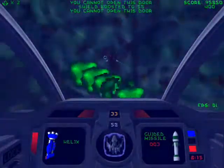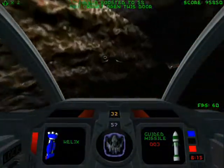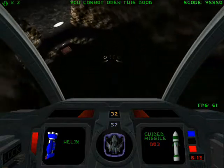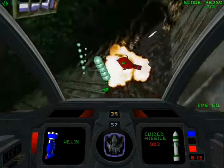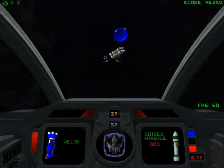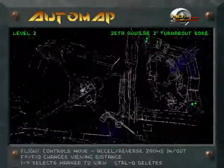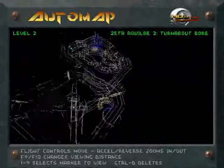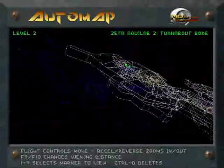Take that. You cannot open this door as well. Now that there's nothing useful in this room, the full map should tell us exactly what we're missing. And now we're missing a bit of the level.